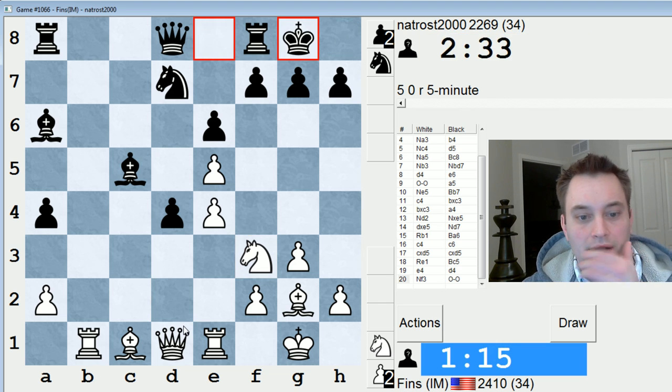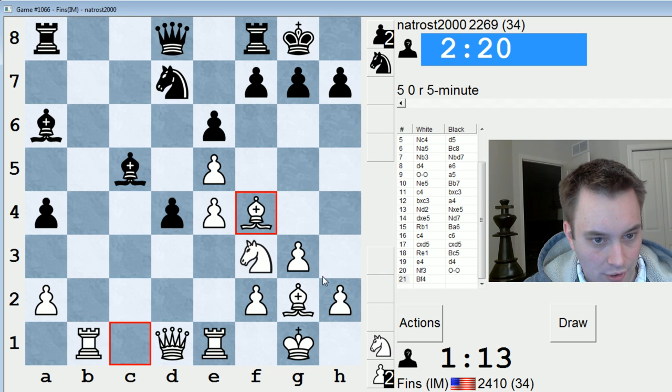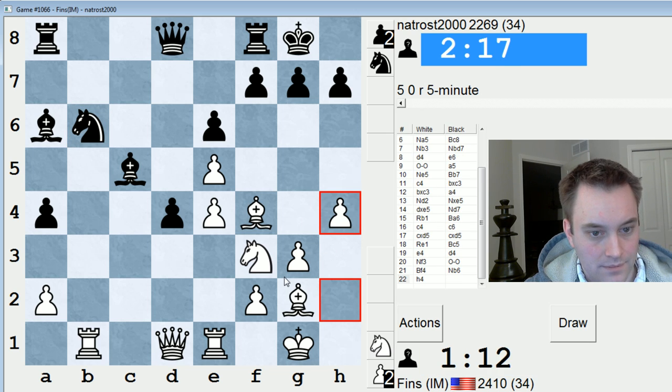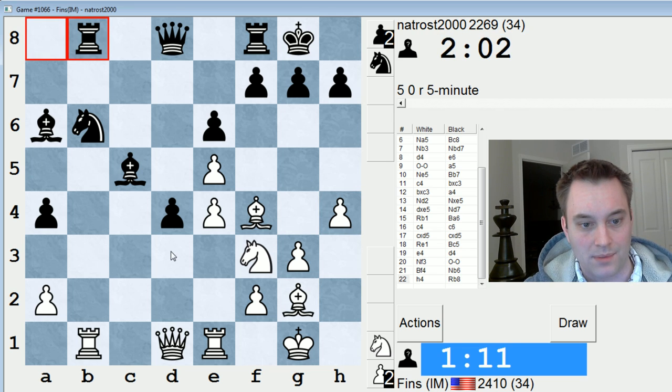Mr. Natrasse seems like a fast player. Let's just develop here, defend this pawn, threaten Knight takes D4. Maybe I can attack him in King's Indian attack style with like H4, H5, Knight H2, Knight G4 — a plan along those lines. Let's do it. I'm going to have to speed up. I'm going to kind of ignore the queen side and his D4 pawn for now and just focus on my initiative on this wing.